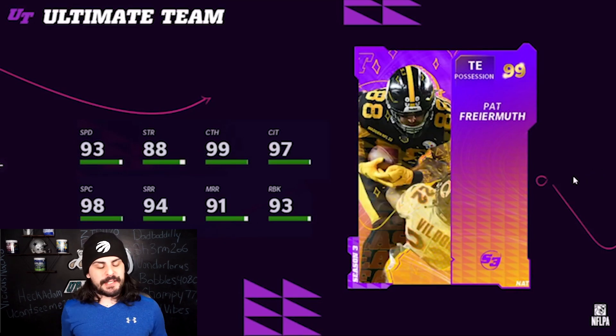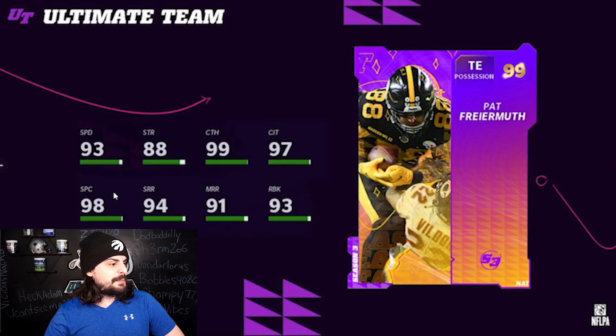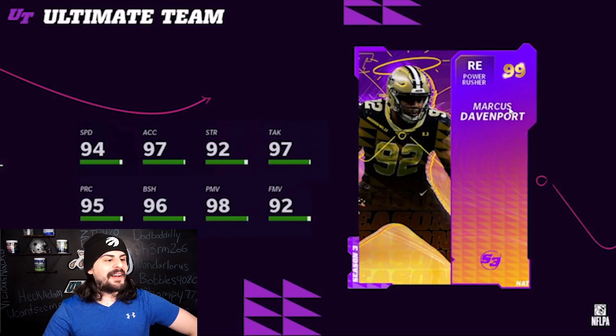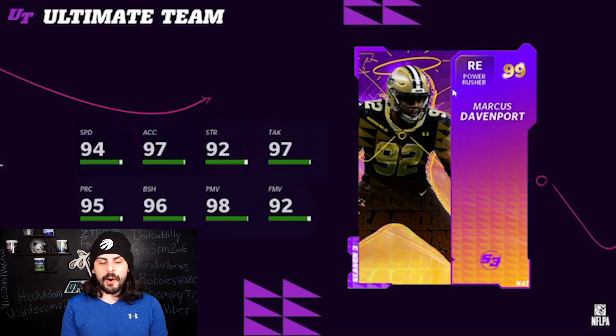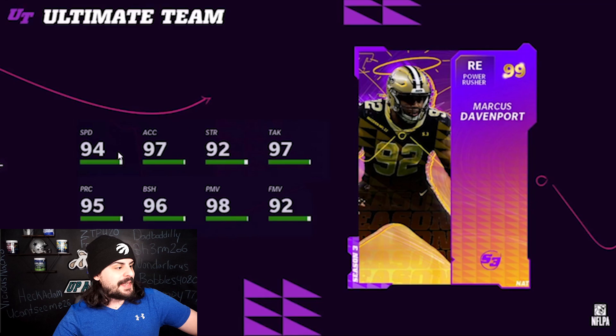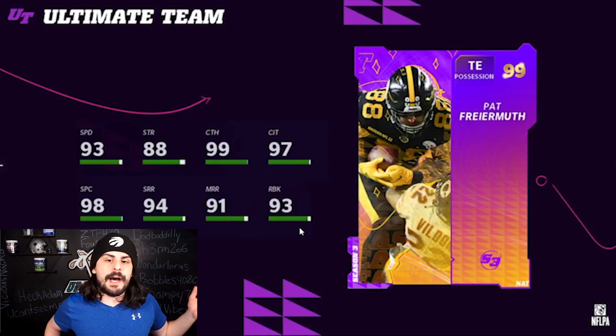Your season champions are the ones you can choose between. You can get this 99 overall Pat — tight end. The card art looks amazing. 93 speed, 93 run blocking, his catching is a 99. Really solid card here. This is the 99 version — obviously you have to get your tokens to power them up, but this is what the final card will look like. And then we have Marcus Davenport: 94 speed, power moves is a 98, 92 finesse moves. I'm thinking Marcus Davenport will be the better option since it's a free edge rusher with that 94 speed. But again, it's up to you what you want to use.